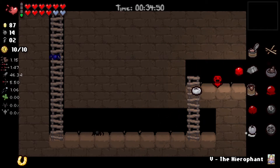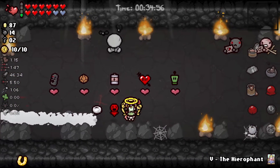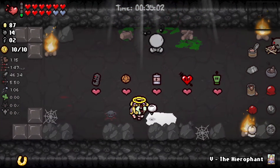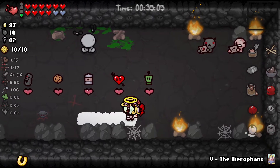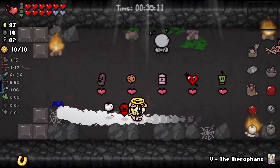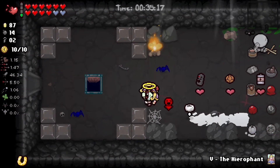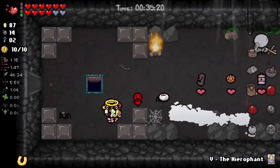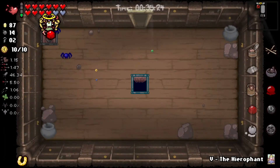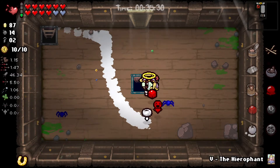We could quickly switch to another character to cheese this a little bit, but I think we're okay — we'll just stick with what we got. I would have loved to have seen a battery item here, that would have helped me with holding or generating charge based on damage — sharp battery or something, I can't remember what the name of the item is — terrible with them. No coins there, no coins there — let's head on down.